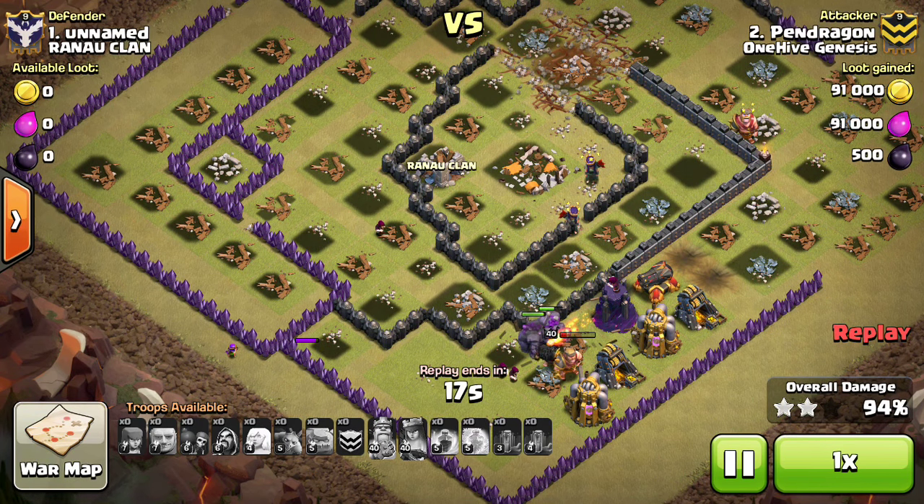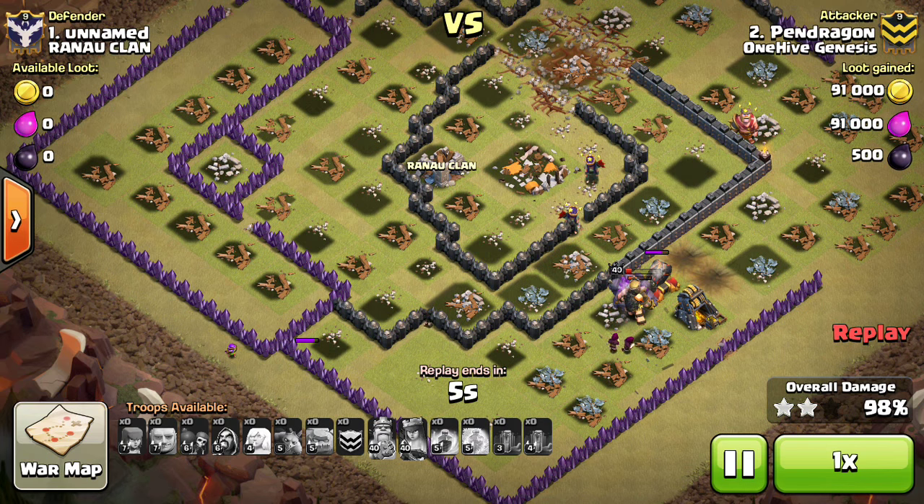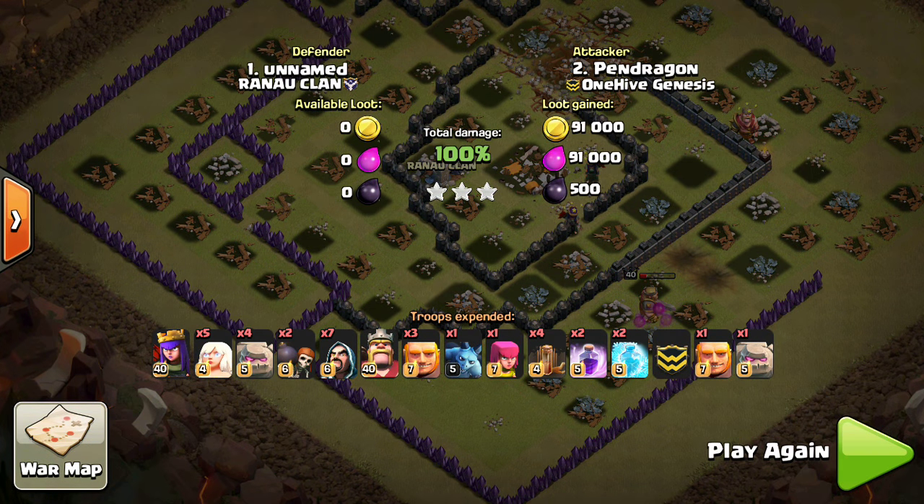Awesome attack by Pendragon. Like I said, not nearly the best Town Hall 11 I've seen — kind of under-upgraded plus not the best layout — but it is encouraging to see a Town Hall 10 pretty handily 3-star a Town Hall 11, because a Town Hall 11 should be able to go even higher against a max Town Hall 11. So we could see Town Hall 11 becoming the new Town Hall 10, and Town Hall 10 becoming the old Town Hall 9 — everything moving down one, which would be awesome. I should be going to Town Hall 10 sometime in the near future, once my heroes are 30-30.